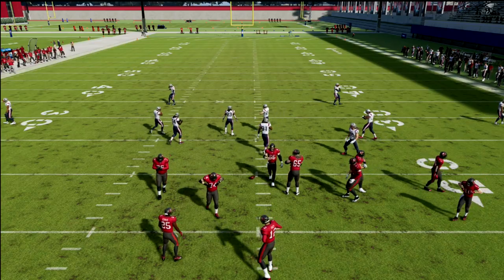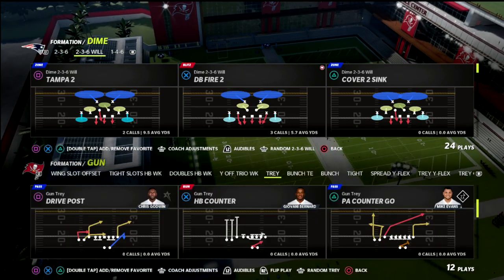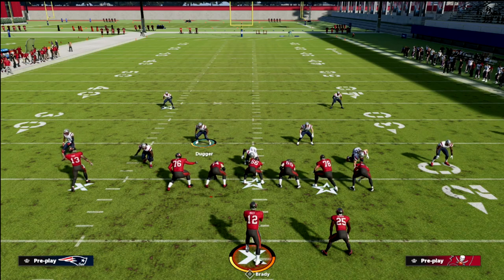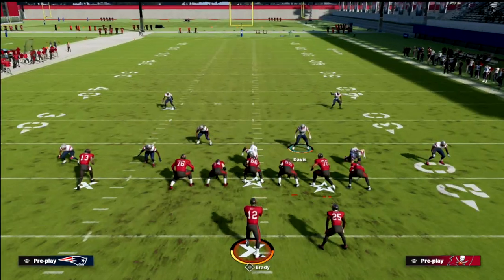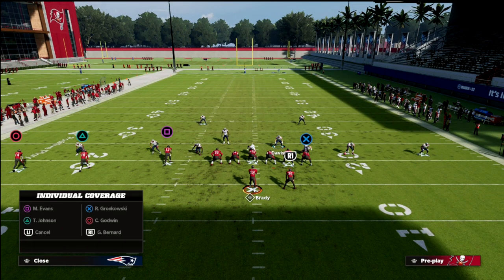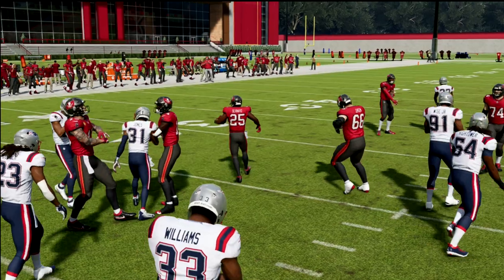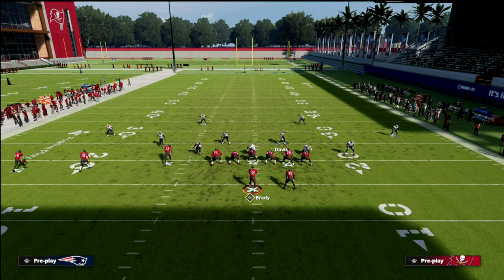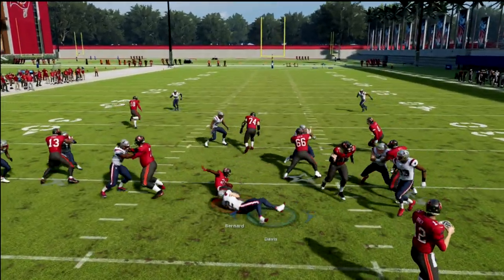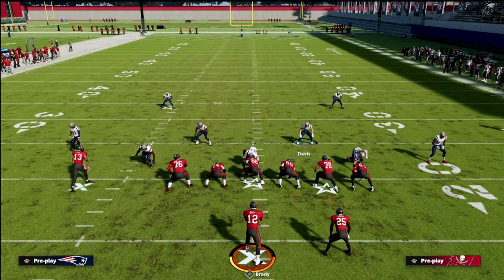I want to show you another formation — this blitz is really good against bunch, but also really good against trips. Against inside zone from trips, you want to stand right in here and hold him in position. Trips is a little different beast than bunch, so you might need to hold left trigger, wait a bit, then go — and you can shoot the run. Stopping the run is really not that hard this year.